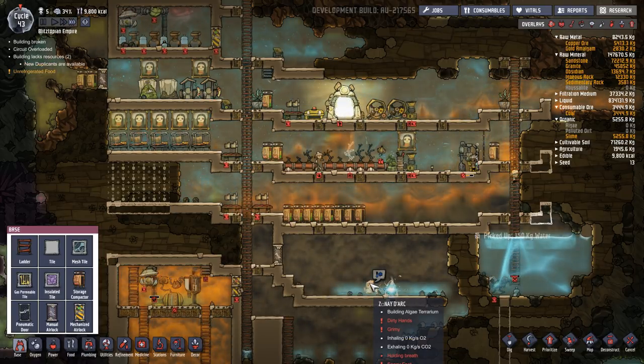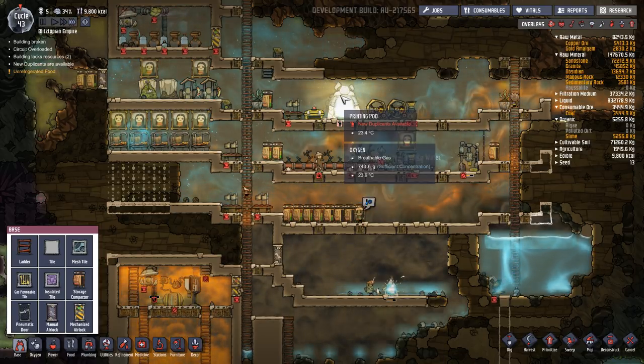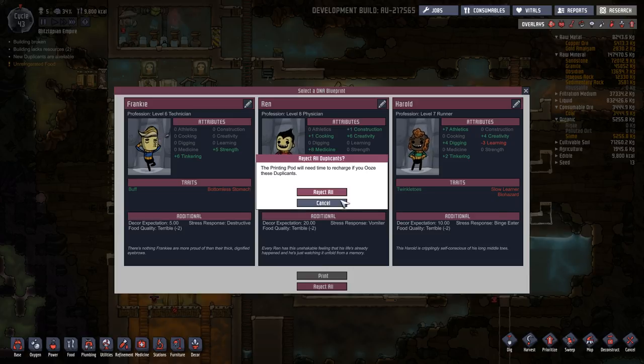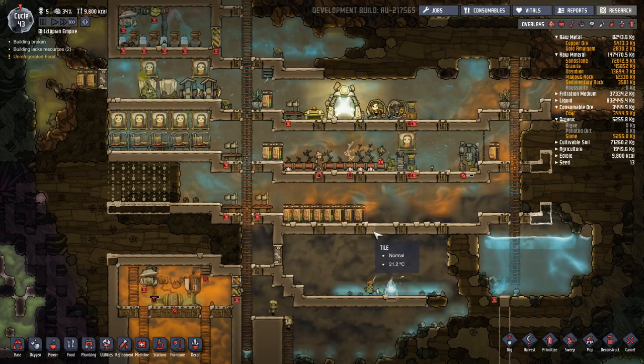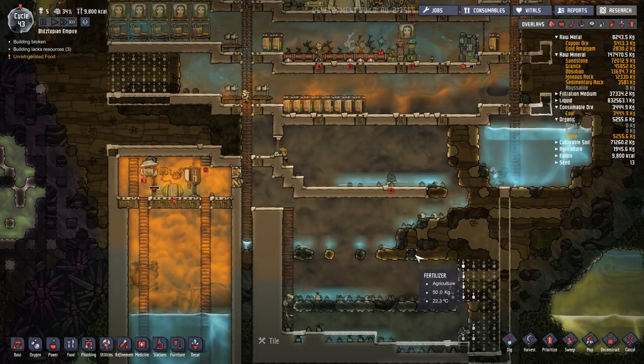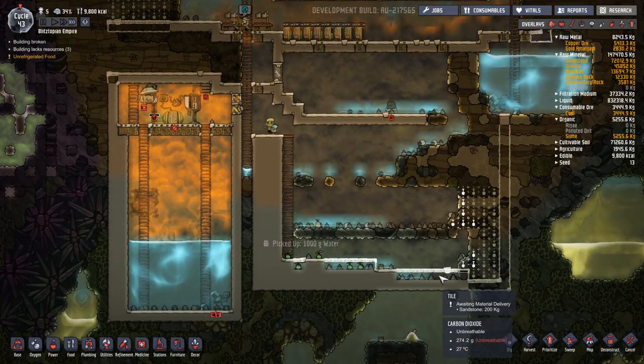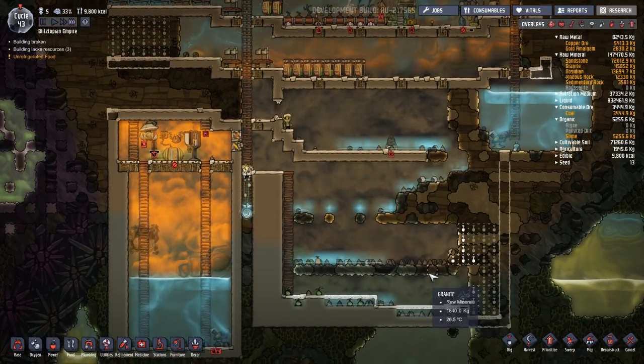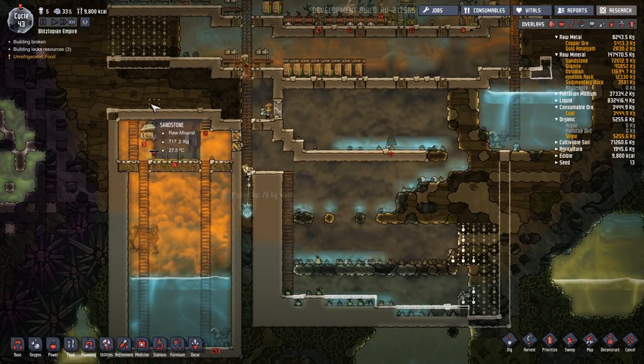Let's look at some other people available. Tinkering, strength, cooking, medicine, athletics, digging — slow learner, biohazard — nah. Sometimes you just have to be a little bit picky with these dudes, especially since we're kind of on the edge here and not really doing well.